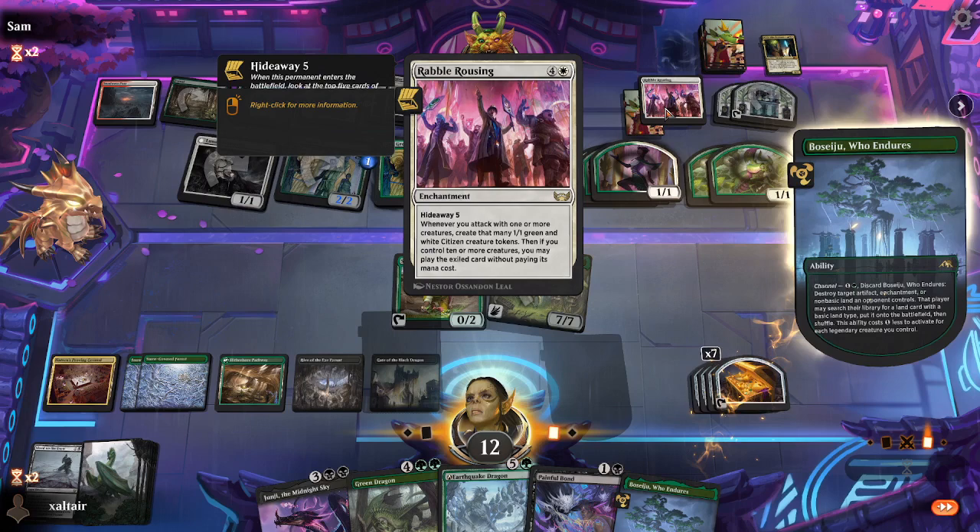We can Bossage their stupid enchantment. Beledros can make tokens to chump block. They can kill our Junji but can we put something into play? That's not a dragon. Oh no, they exile it — okay yeah, that's the problem. They can gain 5 life, so you have to kill the Wandering Emperor with Beledros. We need a couple of blockers — that is a sweet, sweet deal.